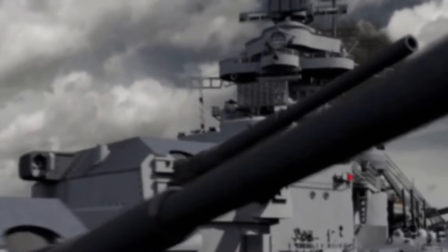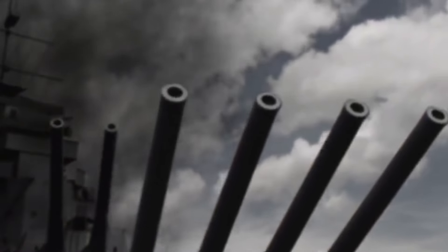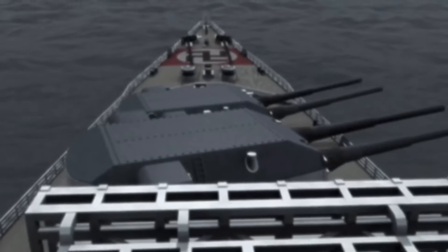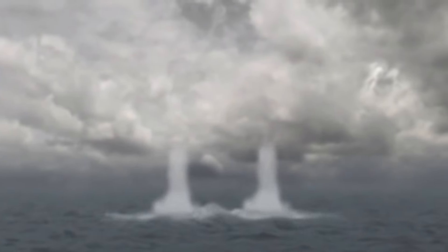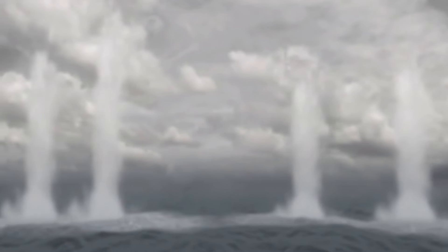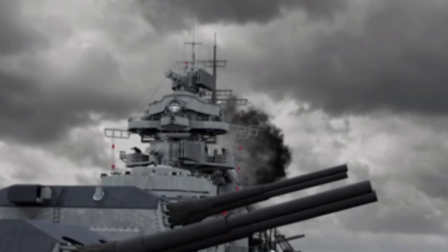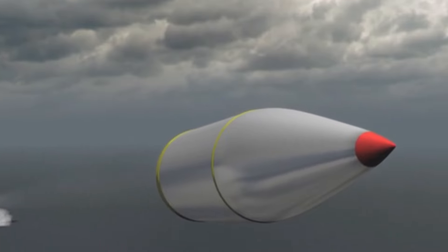The mighty Hood was commissioned in 1920 and had been modified due to lessons learned at the Battle of Jutland, which saw the loss of three battle cruisers — HMS Indefatigable, HMS Invincible, and HMS Queen Mary — all of them exploding in similar manners. This was mainly due to poor gunnery etiquette: leaving open doors, storing explosives in the wrong place, because the English wanted quantity over quality. They wanted fast gunnery, lots of shells raining down on the enemy. Hood was the grandest and last of the battle cruisers built, and the only Admiral class ever built.